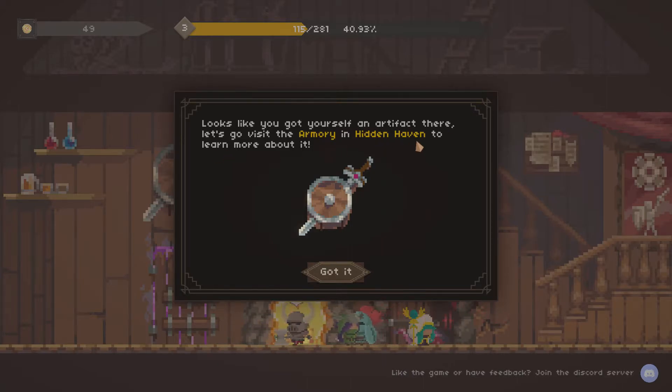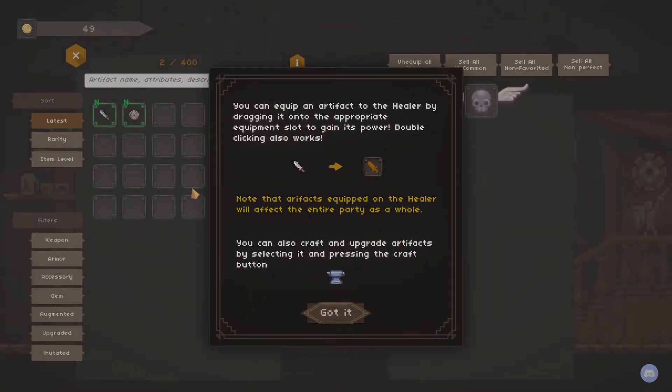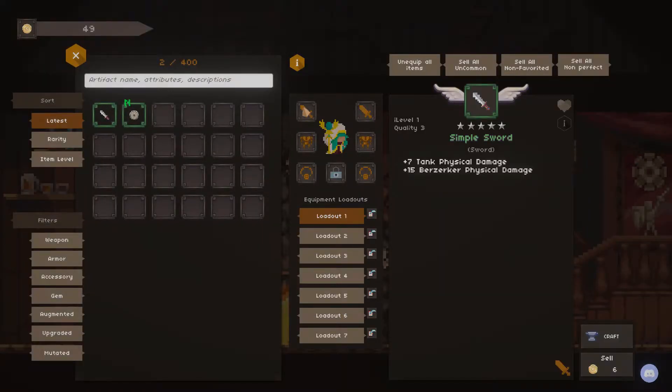Looks like you got yourself an artifact. Let's visit the armory in the Hidden Haven to learn more about it. On top of not only having the responsibility of healing the party, you also have to equip them. All the items you equip affect everyone. You can use a little anvil to upgrade them. So I equip this simple sword — plus 7 tank physical damage, plus 15 berserker physical damage. And this gives 40 tank maximum health and 1% tank block chance. So not only are you the healer, you also have to baby their equipment. Everyone does level up and boost, but you gotta hold their hand on that too.